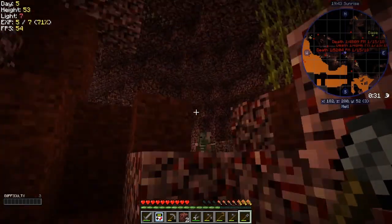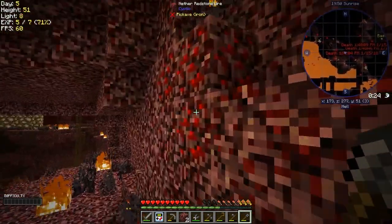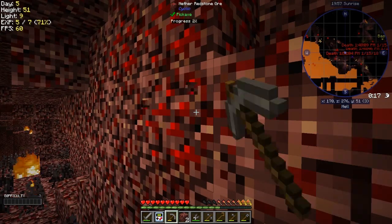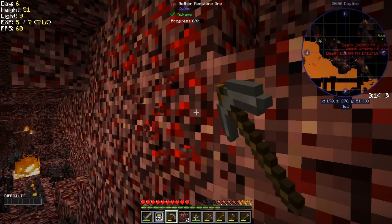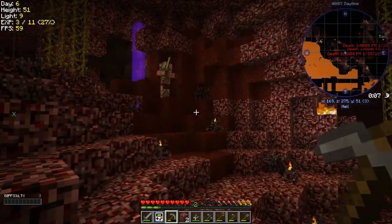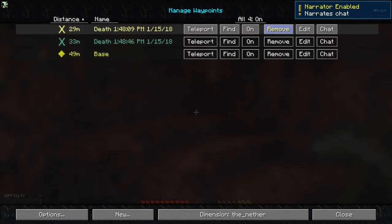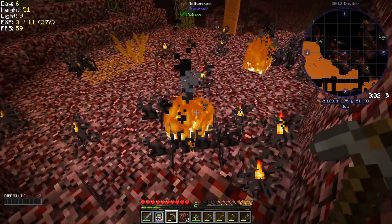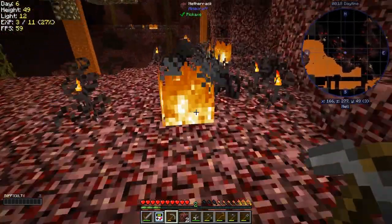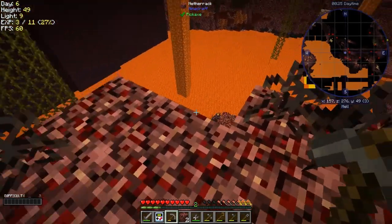If I do this with a shovel it gets it all in blocks, which is quite nice. Now this is cobalt ore — can't do much with that for the time being. Redstone — I think we need level 10 for that. Let me check — actually I can get the redstone, okay. Let's get some redstone because that gives us experience. Let me get rid of these death points. I still haven't figured out how to turn that off. Also, with the chalice I can walk through fire as well — that chalice is really good.